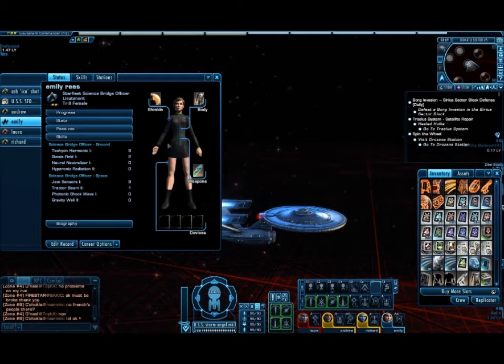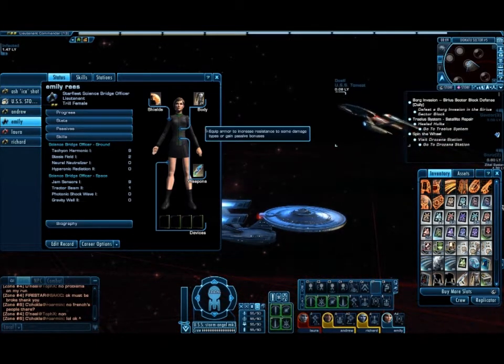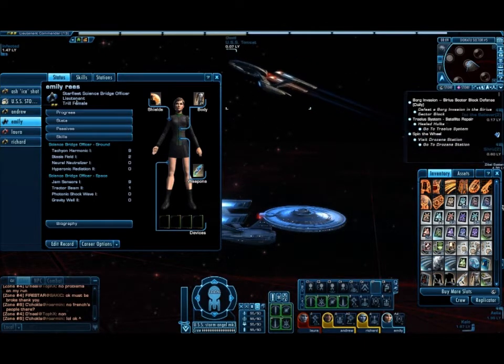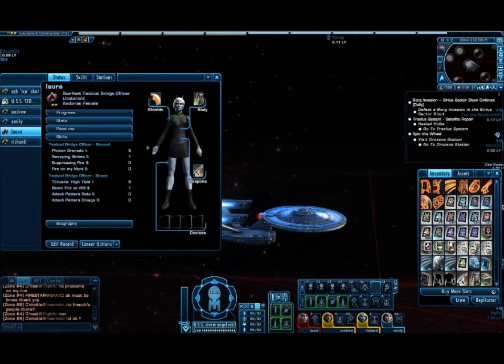Next is Emily, my human — the only other human aboard my ship that appears on the bridge. She's a science officer, Lieutenant Trill, female, so she looks quite human, but I say human. Her useful ability is the Sensor Jam, which is brilliant at making the enemies stop shooting me. Next is my Lieutenant Laura. She is a Dorian female, Starfleet Tactical. Her ability is Torpedo High Yield, which seems to double up the amount of torpedoes I shoot out of the fore and aft missile bays.